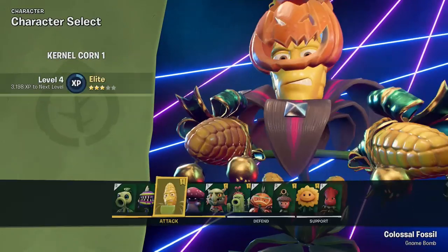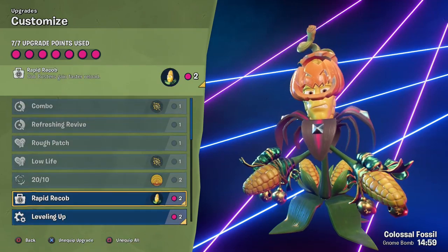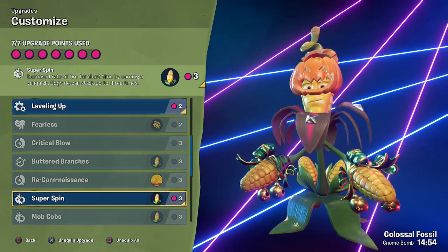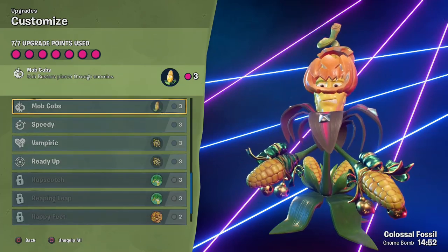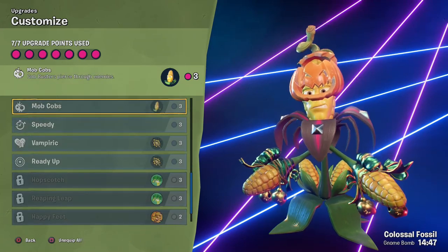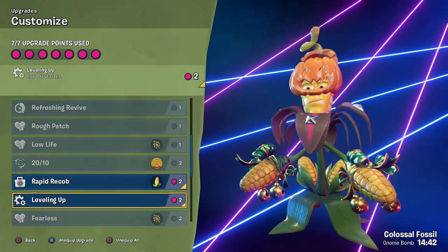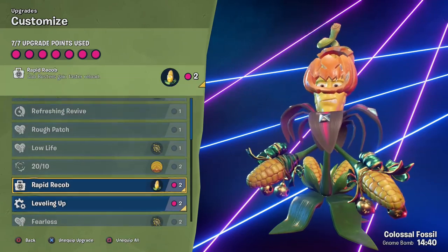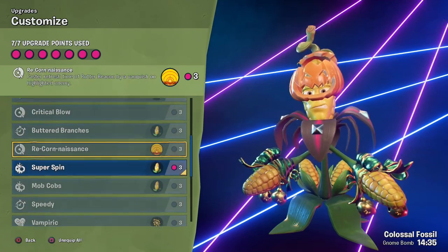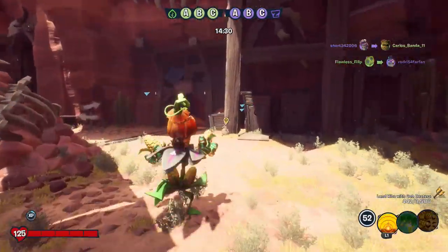Before we get into the next round, we're going to take a double check of the Colonel Korn upgrades. We have Rapid Recalibration — Cobbusters gain faster reload — earn experience faster — and Super Spin. Cobbusters pierces through enemies could be very useful. Is there anything for Husk Hop? I don't think so. But if there's Vampiric — we do have Vampiric for him — that's tempting. Instead of Super Spin, let's try Vampiric — I feel like that'll help.